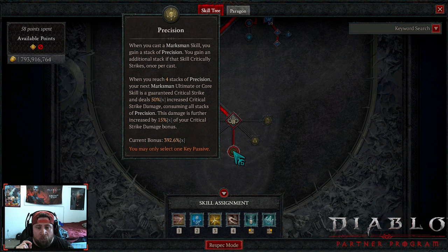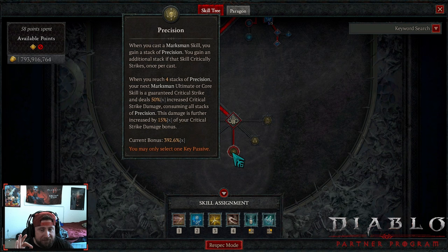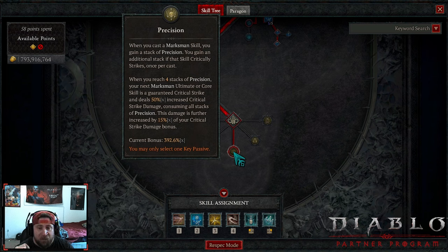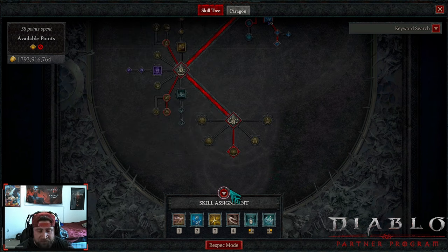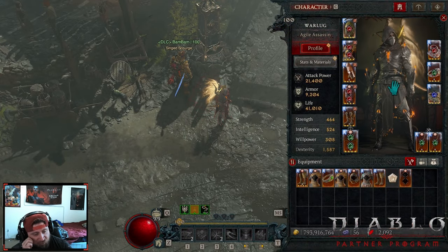We gain an additional stack if you crit, which makes the charge-up faster. When you reach four stacks, your next marksman core skill — which will be Rapid Fire — is a guaranteed crit and does 50 times multiplicative your crit strike damage bonus. That's why we have crit strike damage everywhere. Consuming all the stacks of Precision, the damage is further increased by 15% of your crit strike damage bonus, which is currently 392%. So that's why we don't heavily invest in crit chance — once we get four stacks of Precision, our next shot crits and we do crazy damage. That covers our skills; let's move to the gear.